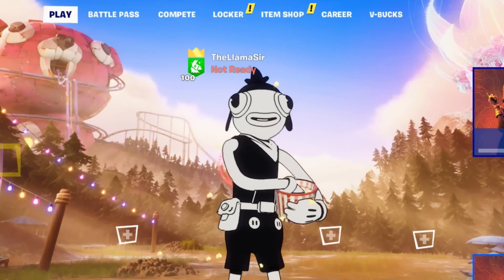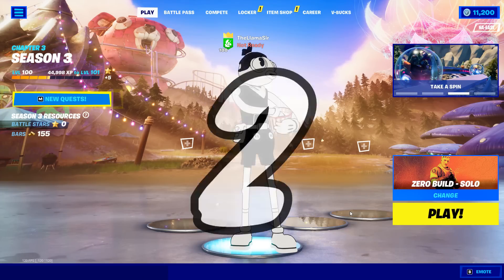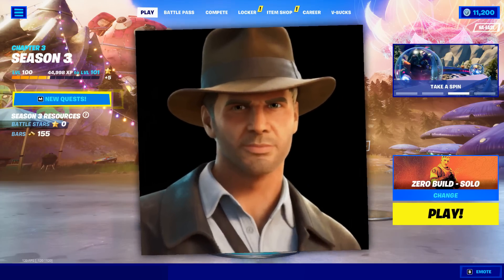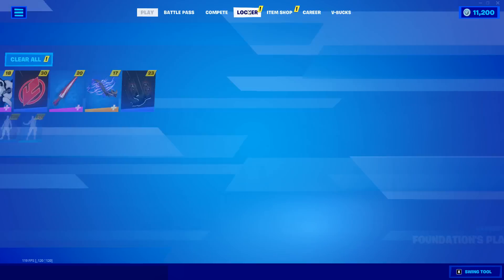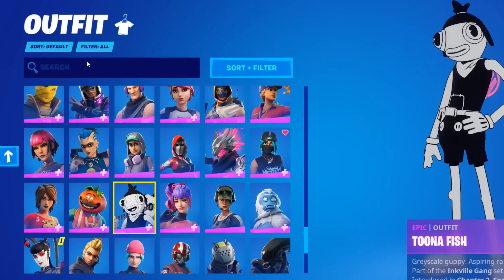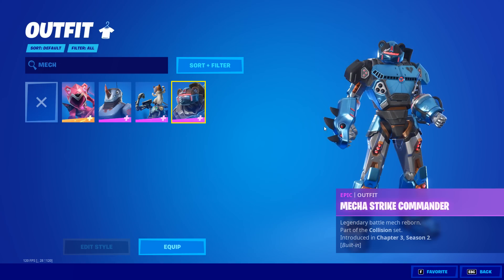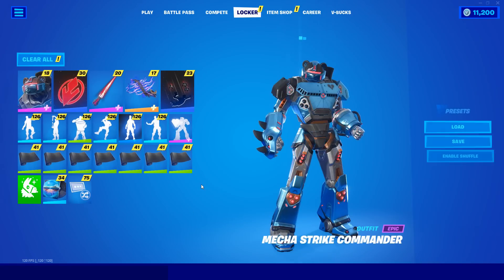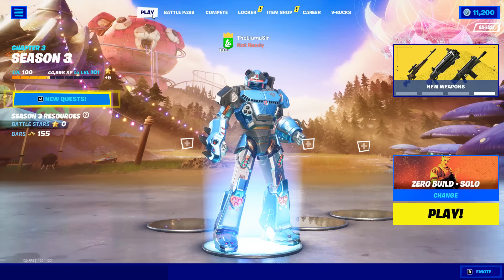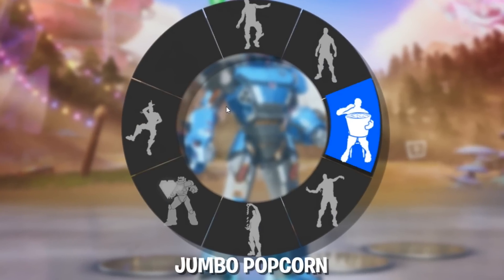Starting off the video, let's get into it with a secret emote. We have two emotes to go over on top of the Indiana Jones stuff, but this one is pretty cool and really secret. In order to actually see this one, we need to go into our locker and equip a specific skin — this one right here, Mecha Strike Commander from the recent Fortnite crew pack. If we equip this and then go into the lobby and scroll over to our locker emotes, there we go.